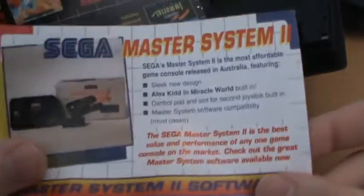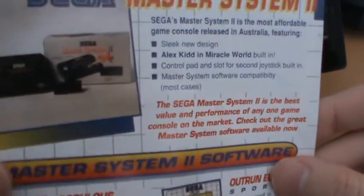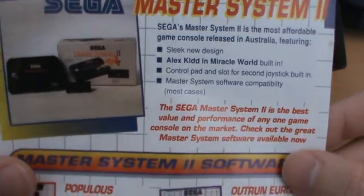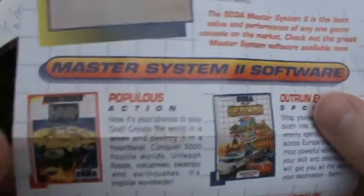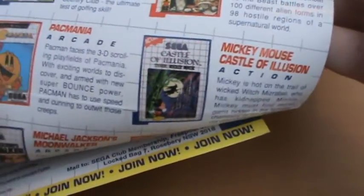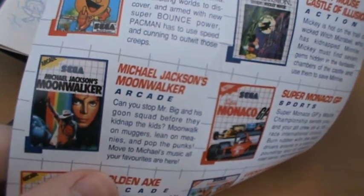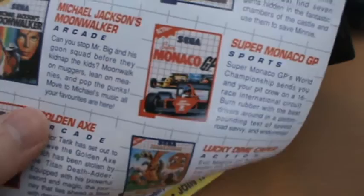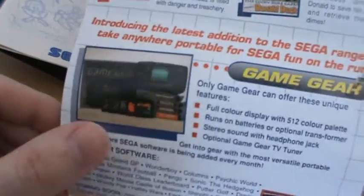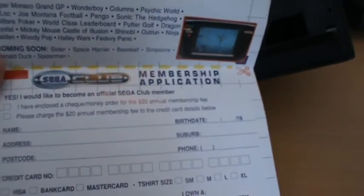And we also have an ad for the Sega Master System, which is a fairly little known 8-bit system that competed with the NES — probably little known because I don't think it had much of a market share in America. It was a sleek new design, Alex Kidd in Miracle World built in — that was one of their big hit games. Alex Kidd was like the original Sega mascot, certainly the closest thing they had to a Sonic the Hedgehog. There's a port of Castle of Illusion, Pac-Mania, Michael Jackson's Moonwalker, Super Monaco GP again, Golden Axe. I don't really have much experience with the Master System so I don't really know how all these arcade ports went. And of course, a little bit about the Game Gear — the poor old Game Gear.